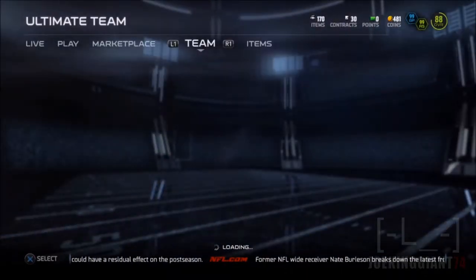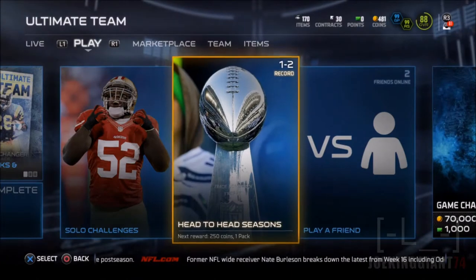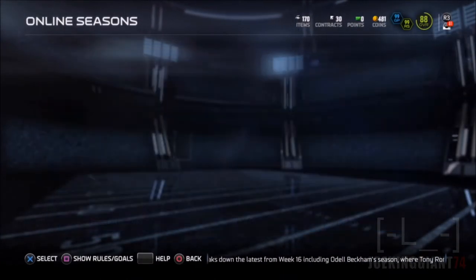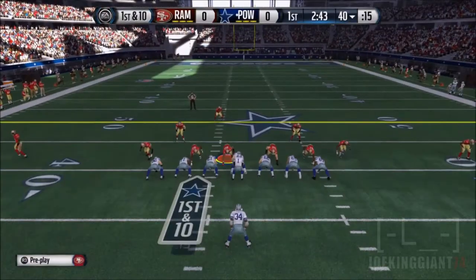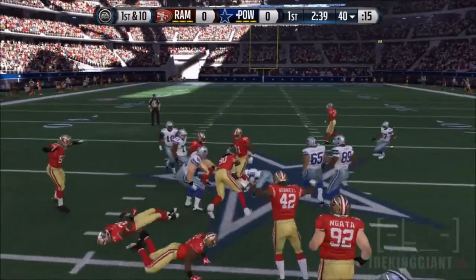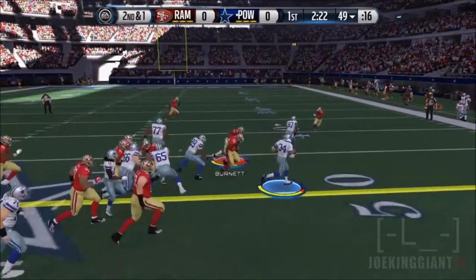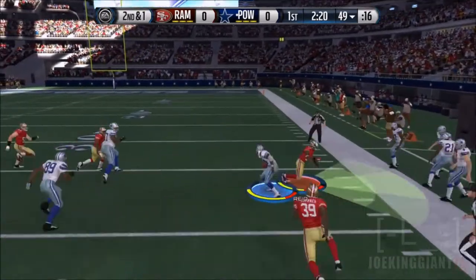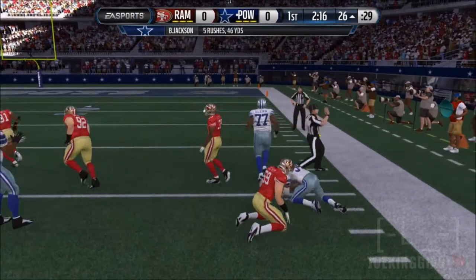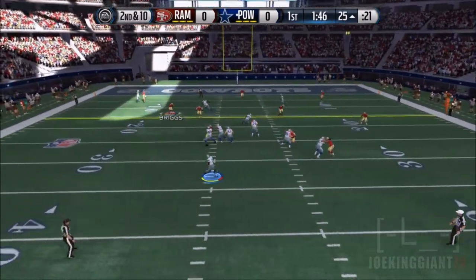Moving on to the gameplay — all I want to say is that Bo Jackson, I recommend using him right now before January 1st. On New Year's Day, Bo Jackson will go from 90 overall to 80 overall according to the card description. He is an OP card, he breaks tackles like a beast. If you don't have a high overall team and you need a running back, use Bo Jackson, build a line for him, and you'll be fine just running the ball.